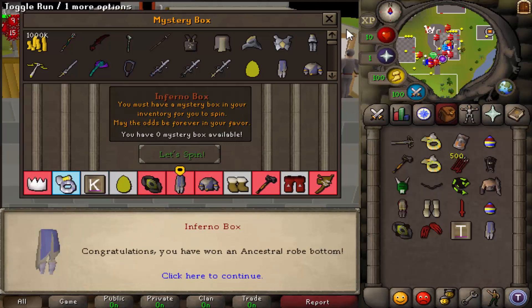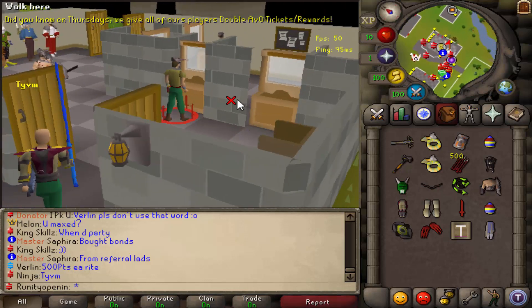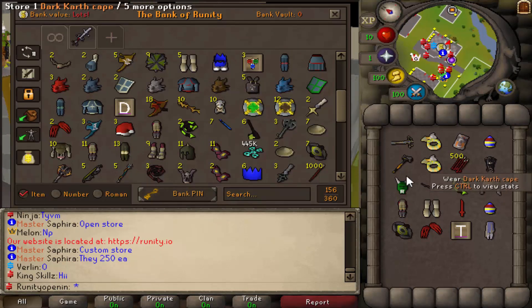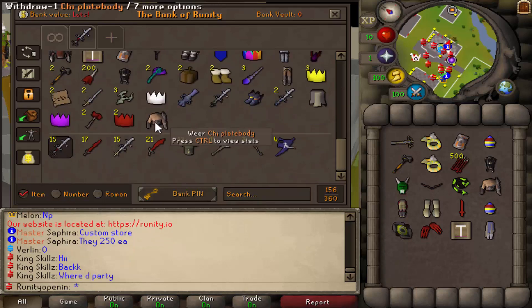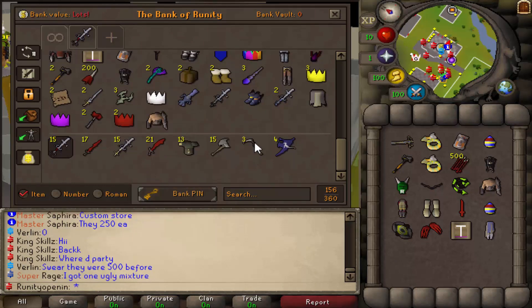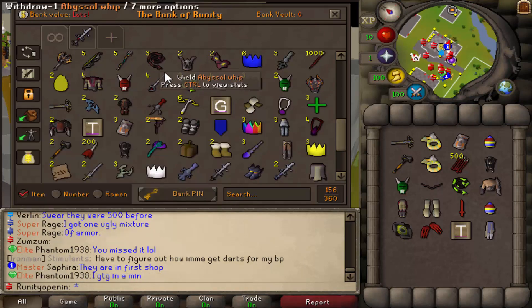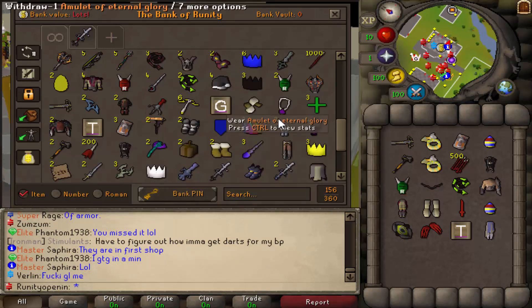We have finally opened all 250 boxes. That took around 40 minutes just to open 250, but we got some insane loot. We got like three line whips, a bunch of pieces of chi, and some dragon slayer pieces. We also got two lava scythes, dragon slayers, sail line whips, black santa hats, black party hats, and magma pieces. Overall, we got some really amazing stuff.